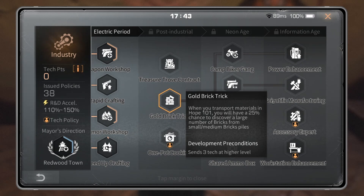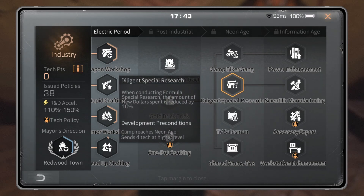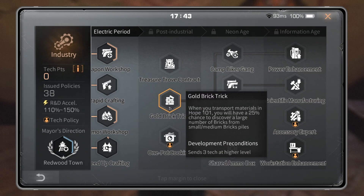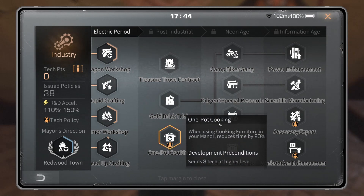Gold Brick Trick — you can tell they were literally grasping at straws for ideas by this point. When you transport materials in Hope 101, in the furniture recycle you will have a 25% chance to discover a large number of bricks from small and medium brick piles.